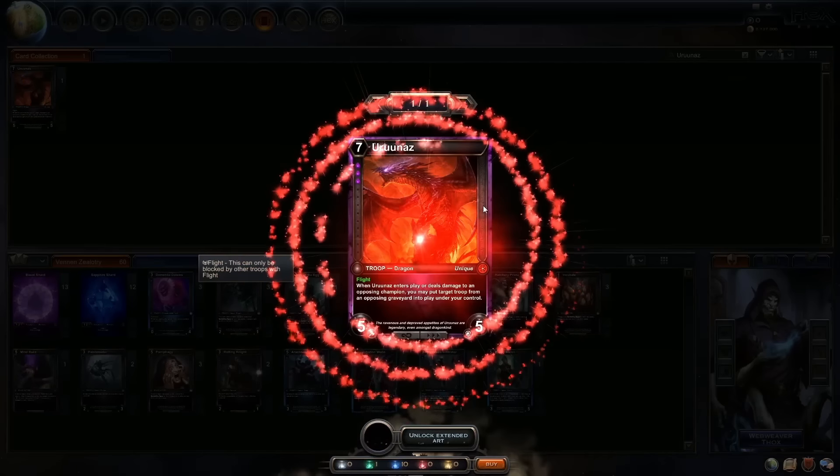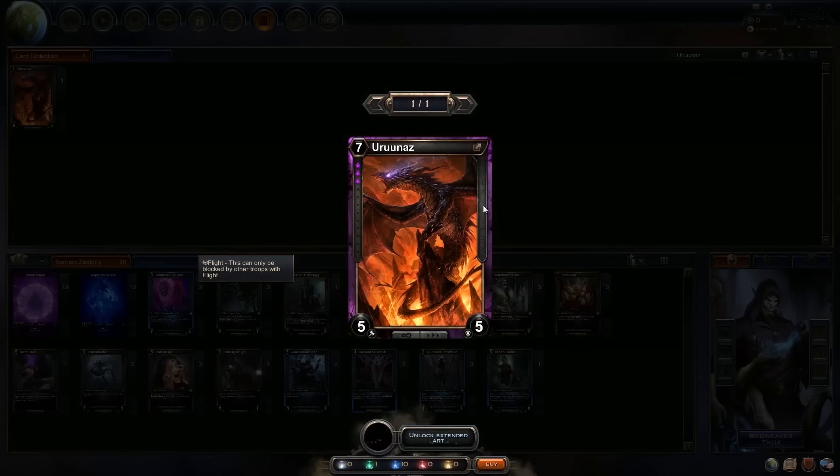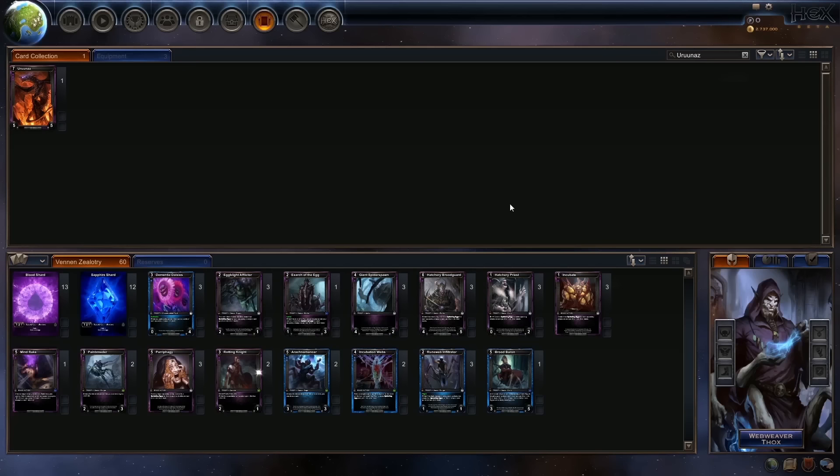It is absolutely worth it — one of the best pieces of art in the entire game. Raymond Swanlin is a complete master. Beautiful. Look at that — all the underlighting. Just an absolutely gorgeous card. And when your opponent sees that hit the board, it's a pretty big wow moment. So that's the extended art feature, something we're very proud of and we think everyone's going to really love.